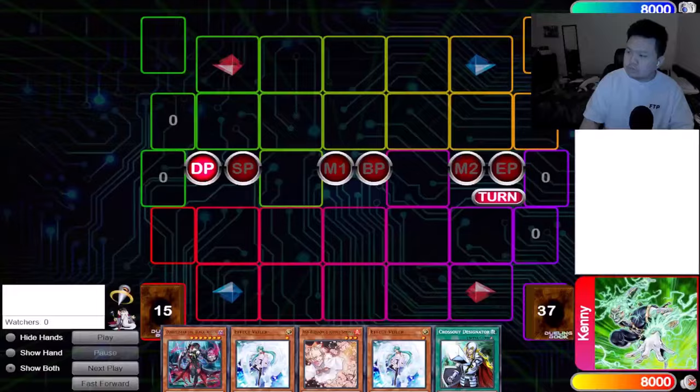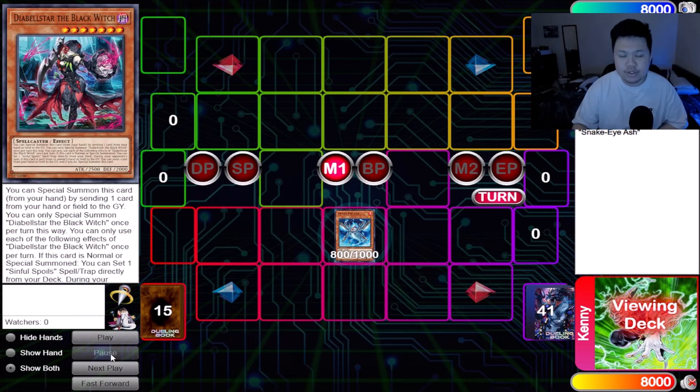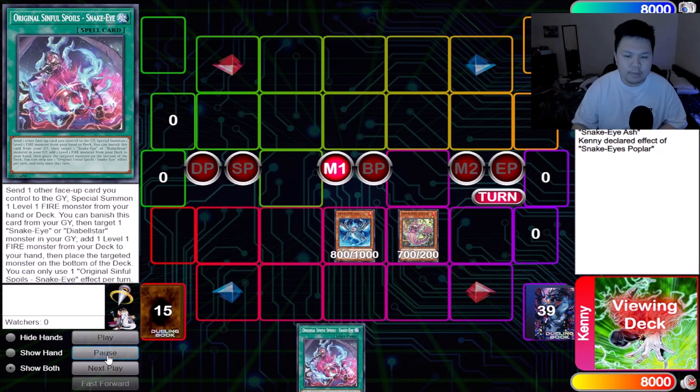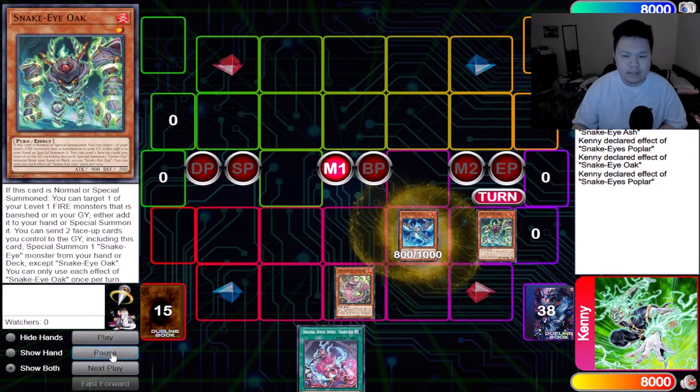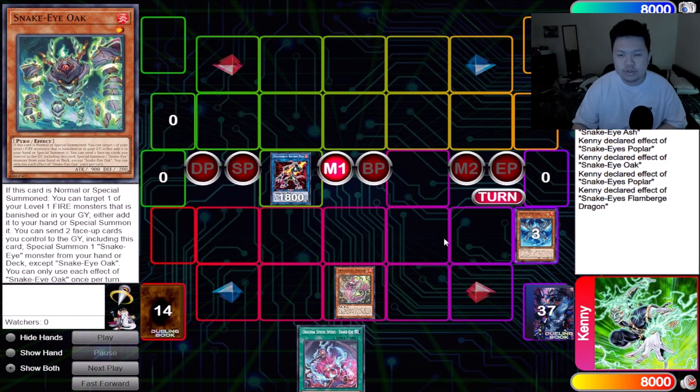Now we're at the last combo, and this is the OTK Zelantis line with them having no monsters, involving Nightmare Phoenix. I've been seeing a lot of people mess up this combo — but you can still OTK people even if they control no monsters with the Zelantis line. Getting Snake Eye Ash — this is a one-card combo. Summon Snake Eye Ash, summon Poplar, Poplar gets Original. Do the same thing — summon Oak, Oak brings back Snake Eye Ash, Poplar places itself, summon Flambridge Dragon. Flambridge places any card on field because you need it in case you get hit with Nibiru — you want to be able to use Original to send Poplar and get Ponix. So this is OTK and playing around Nibiru at the same time.